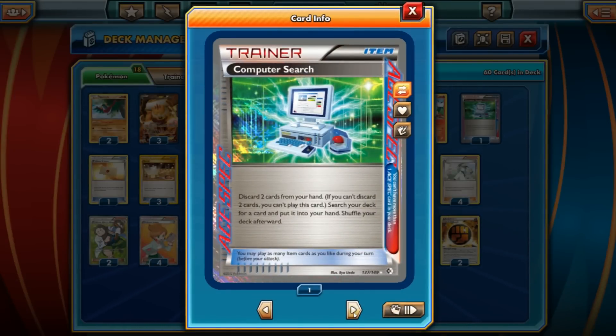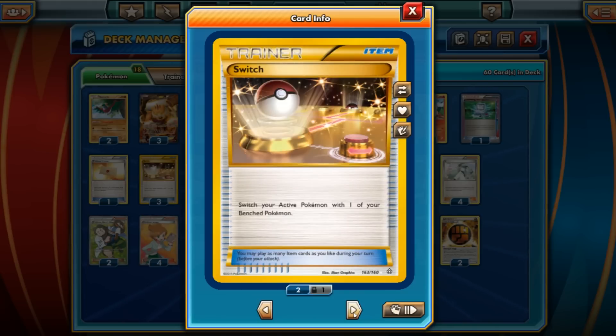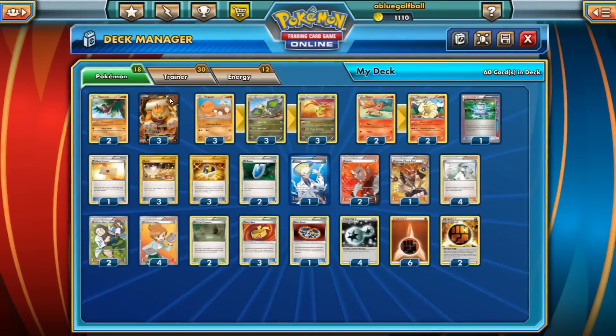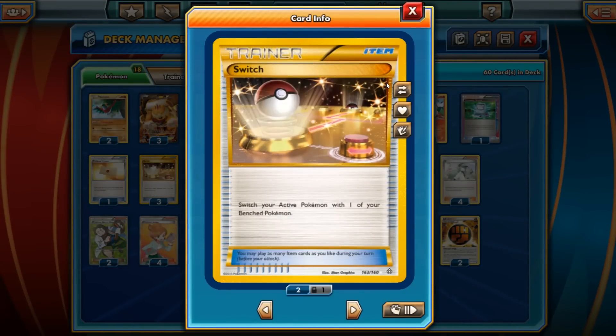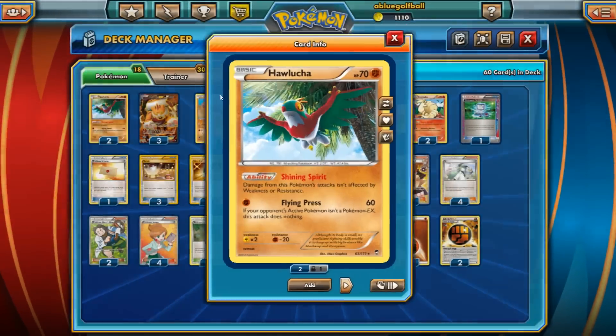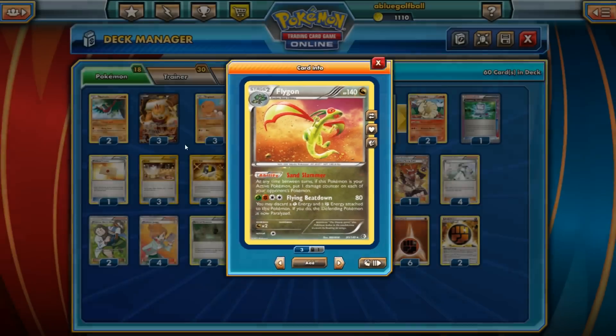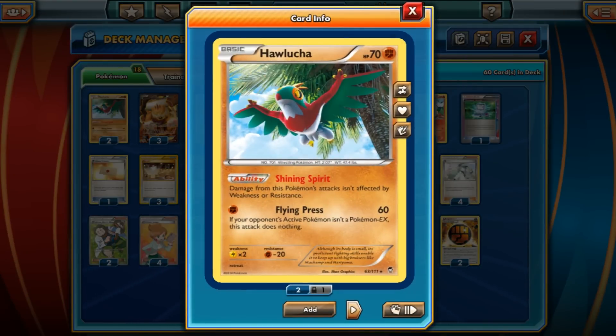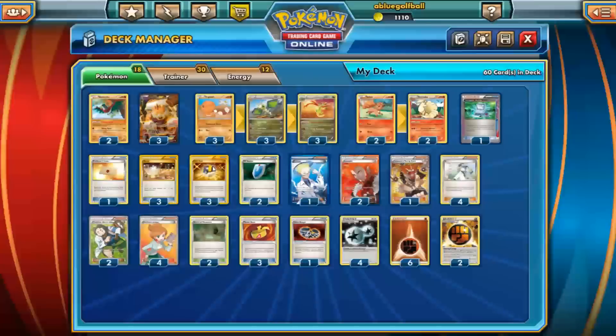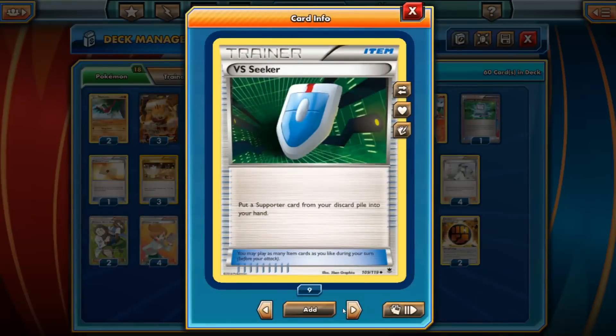As for the item cards, we've got a Computer Search — discarding two cards to search for any card you want. We have Professor's Letter just to get energy into your hand. We have three Switches — this is the reason why we play Landorus, so we can retreat to Landorus without paying that retreat cost. It also works well for situations where we get paralyzed, and we can just use the Switch. For example, if we have Hawlucha on the bench and our Flygon is paralyzed, we can switch the Flygon into the Hawlucha. We've got VS Seeker — two of these — just to get support cards back into your hand from the discard pile.